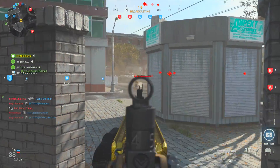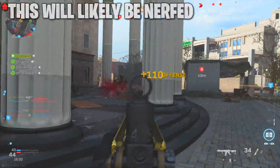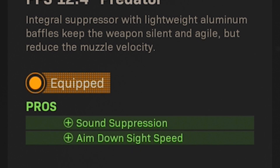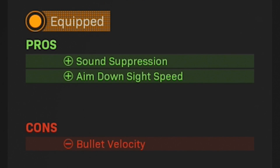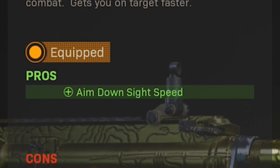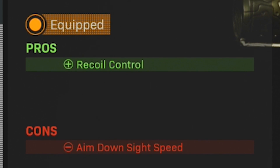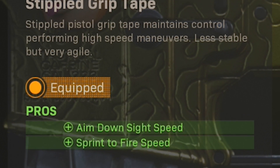Setup number two — it really wouldn't be an overpowered classes video without the M4A1, though I'll put an asterisk here because I expect the M4A1 to get nerfed soon, so this setup might only be this good for a short while longer. On this setup I start with the FFS 12.4 inch Predator barrel, which has a built-in suppressor for added sound suppression and also increases ADS speed, in exchange for a slight drop in bullet velocity. Then I've got the Forged Tack CQS stock for increased ADS speed, the Operator Foregrip for recoil control, and the 50 round mags.